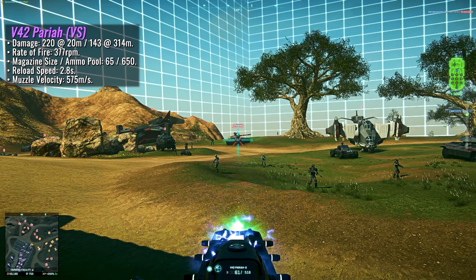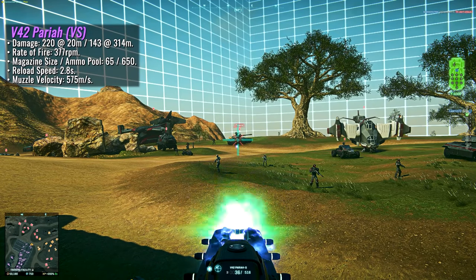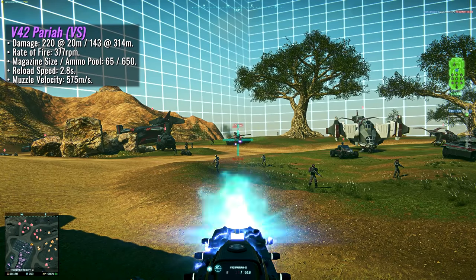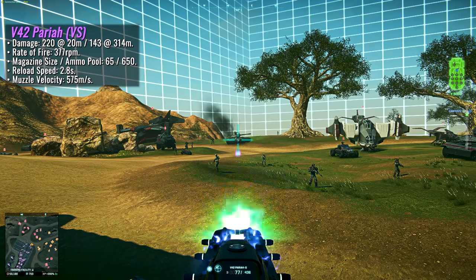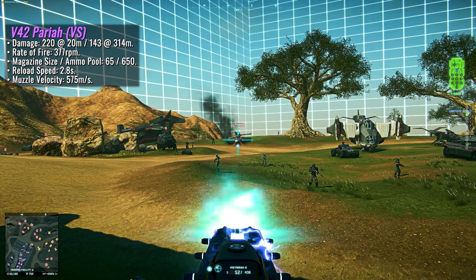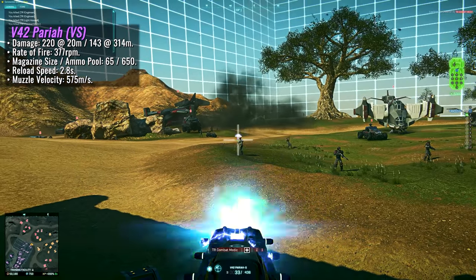If I'm remembering correctly - and there's a strong chance I'm not - the Pariah shares the same cone of fire statistics as all other Basilisk versions now in the game: the Trawler, the Palisade, the Pariah, and the standard Basilisk all have the same cone of fire stats. Maybe as a nudge in the right direction for the Pariah, it could get slightly buffed cone of fire stats for ongoing fire - a bit of a trade-off for the lacking damage output. Just a suggestion.